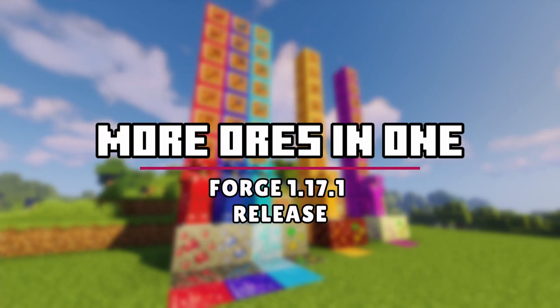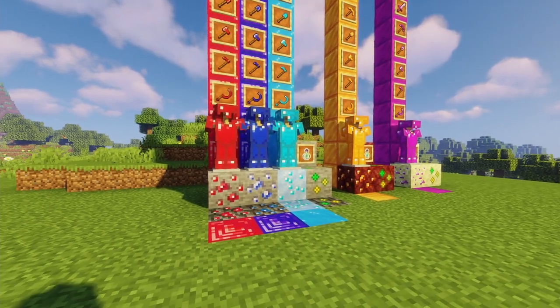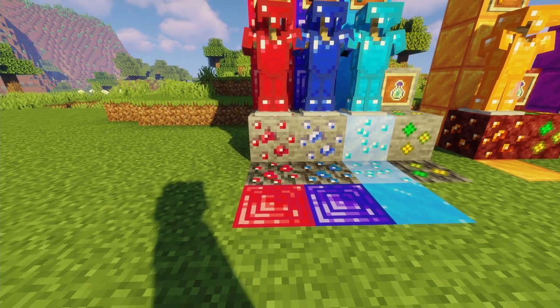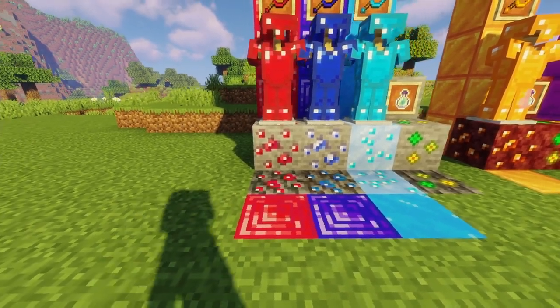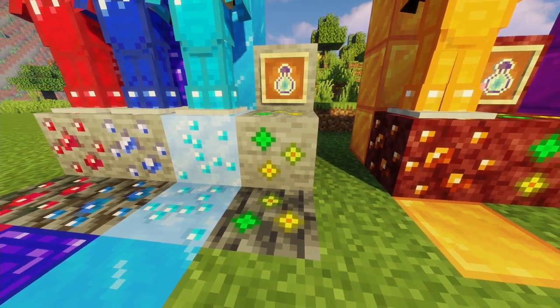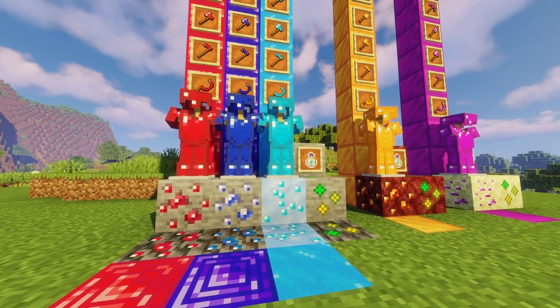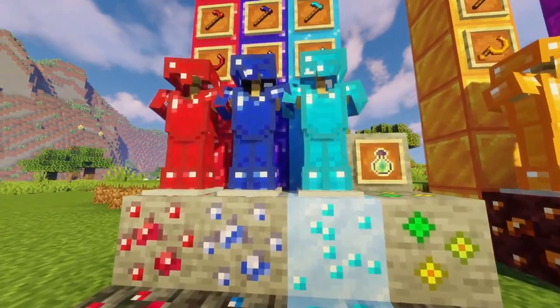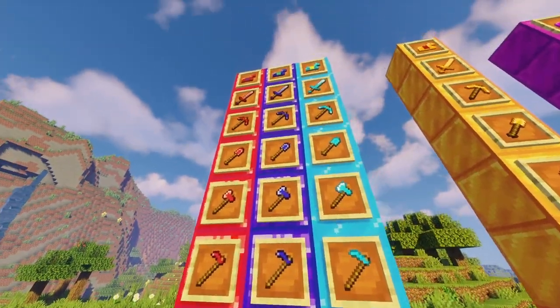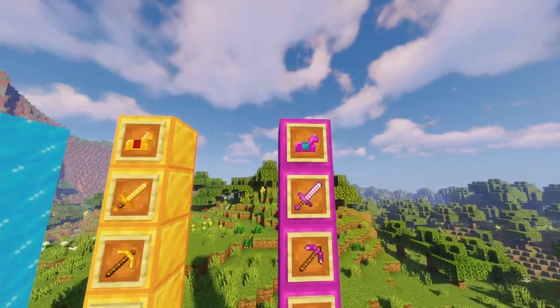The More Ores in One mod is the best mining/caving mod I could find for Forge 1.17.1. There are 6 new ores to find in all 3 of the vanilla dimensions. Five of the ores are used to craft armor and tools, while the other ore, Experience Ore, is used for gaining experience. Each ore has its own special way of spawning — you can find all the details on the mod's download page. Along with the 5 sets of tools and armor, there are also 5 different types of horse armor.